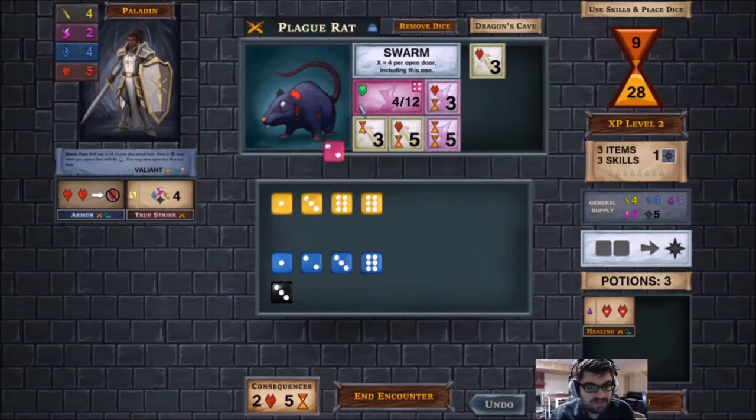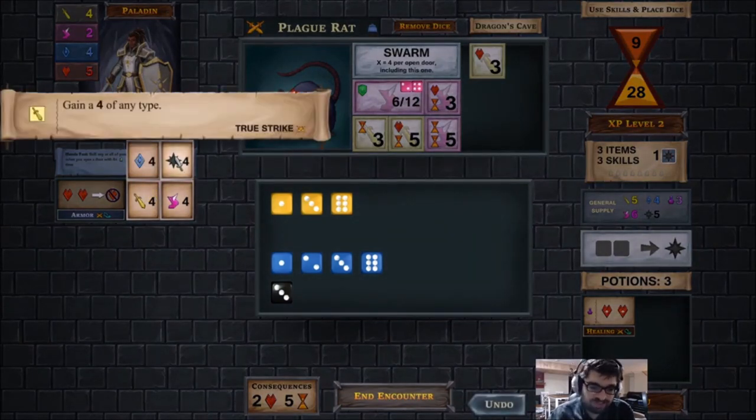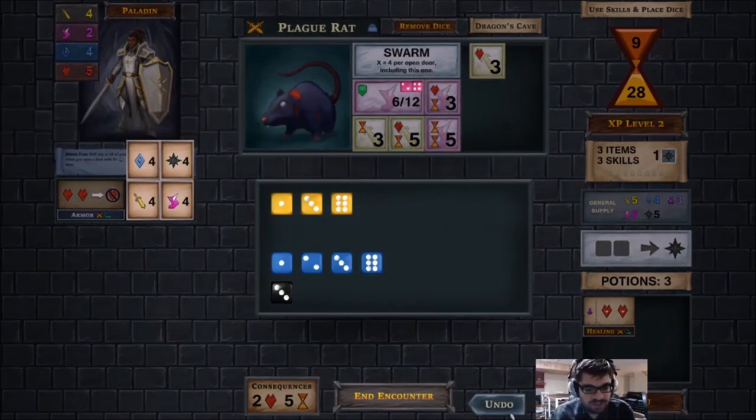There is permanent progression in this, assuming that you are successful. Typically, at the end of a successful run, you're able to assign three points into an upgrade system for that class that you pick.